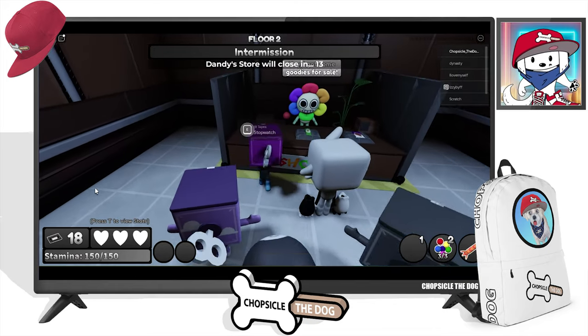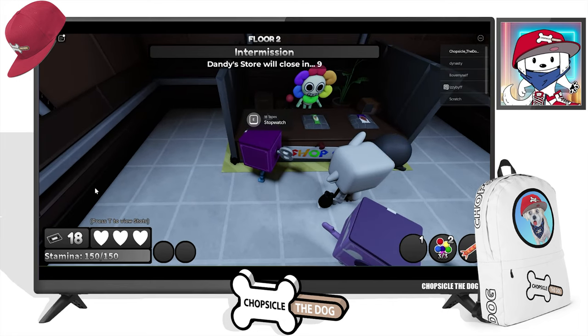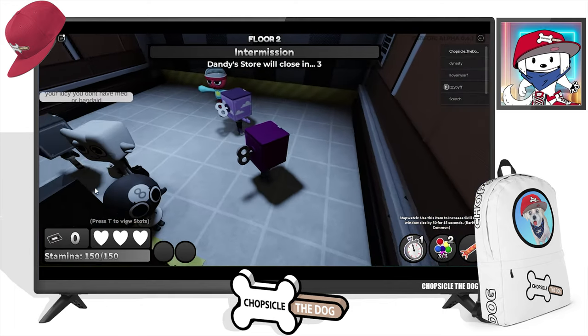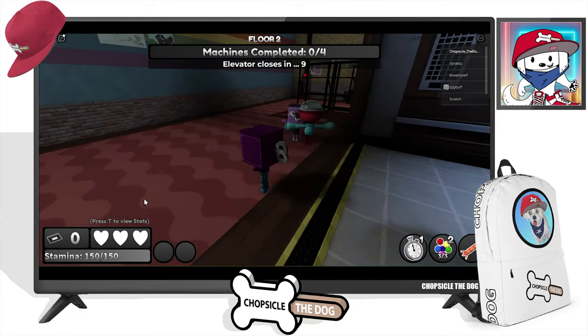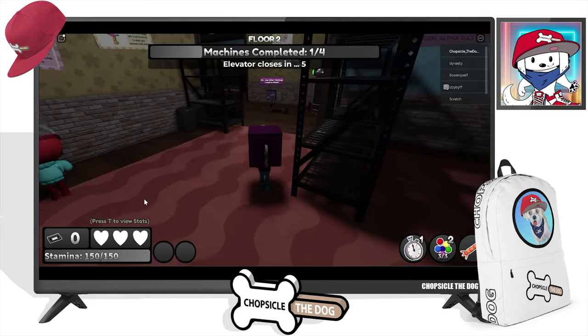Hey, I got some goodies for sale — a stopwatch, a protein bar. So far we seem to have gotten quite a bit of stuff. I bought the stopwatch so we can test it out. Three, two, one, enter — let's go!